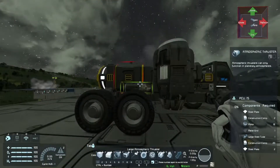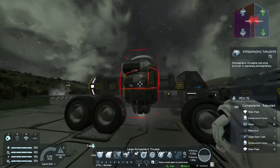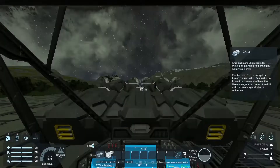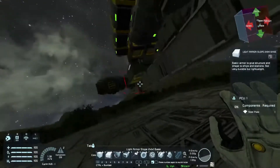We are adding one big thruster to make us float, plus directional thrusters. You have to remember that you need a few directions: you want to go up, left, right, forward, and backward.